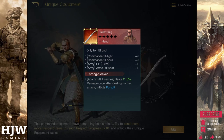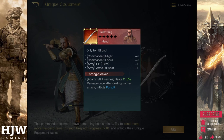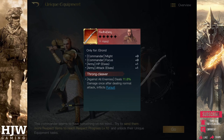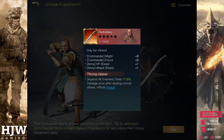The buff on this item is the Throng Cleaver. This is a fantastic boost as it deals damage to all enemies and also carries the pursuit effect. Whilst it might not seem like commander damage is that great for Elrond, it definitely is once you add this effect as he does get a very good Might stat by the end.